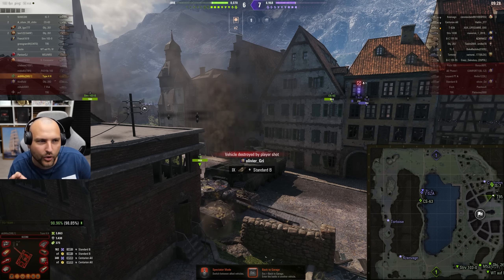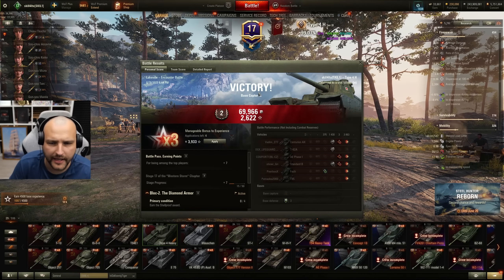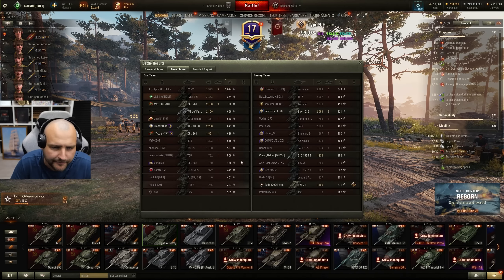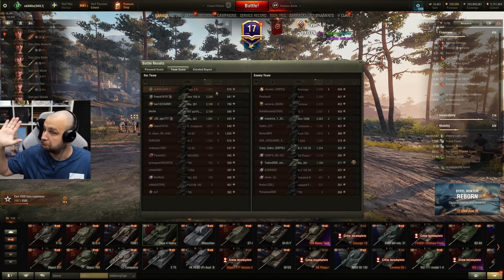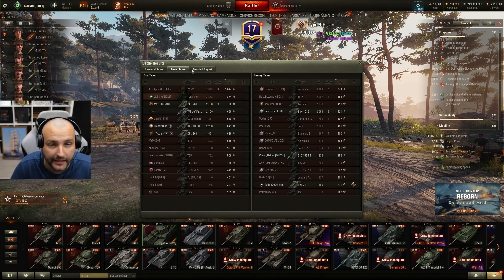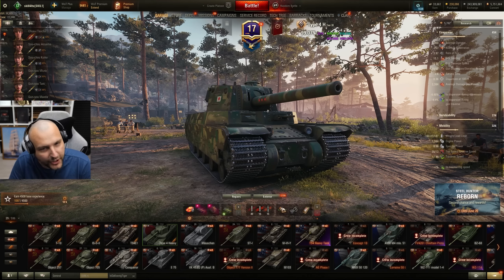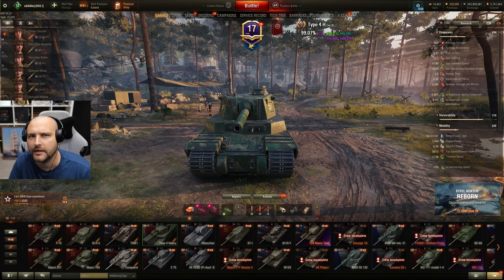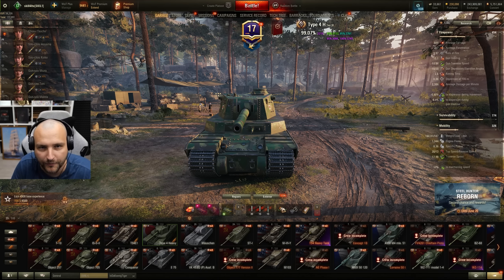Let's look at the scoreboard. We are back - 3.8 thousand damage, 300 assisting damage. Believe it or not, we finished second by experience and first by damage. I am not complaining - I am feeling very, very great about this. We made 49,000 credits profit as well. Not bad, this is Type 4 Heavy for you. Maybe the second game is going to be better. I want to have 4000 average with this tank - can I do this?